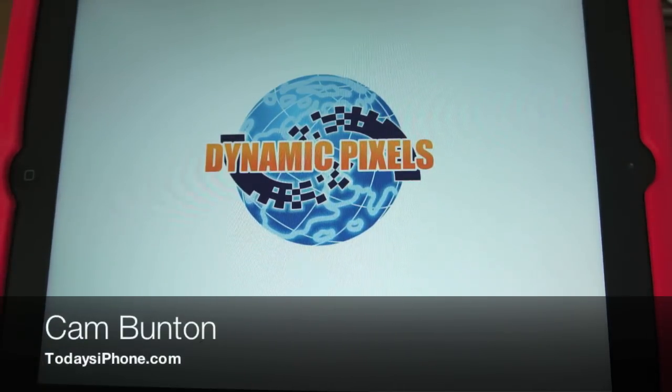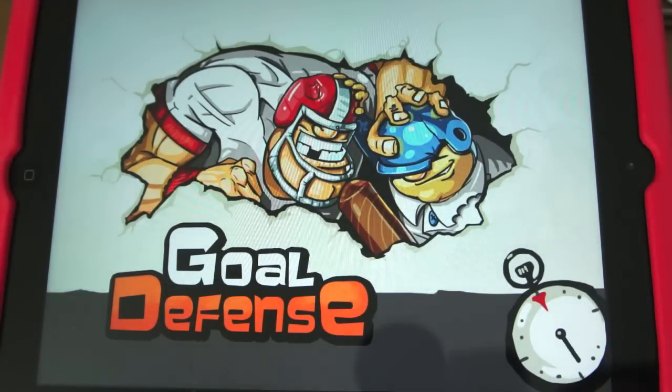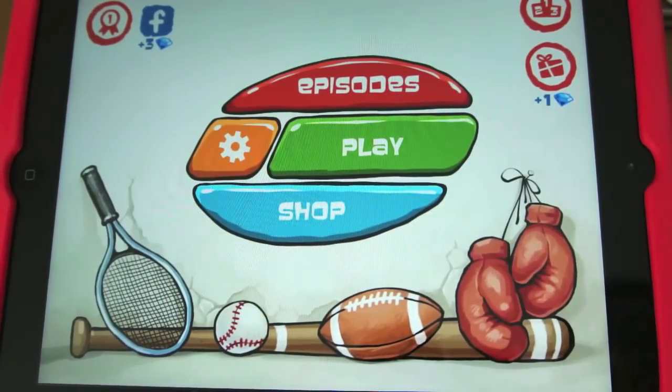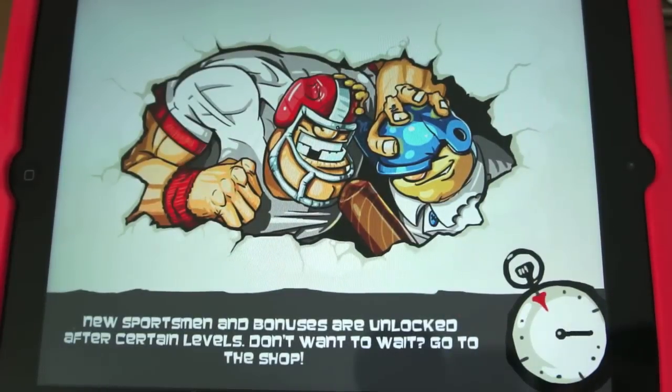Hey guys, Cam here from todaysiphone.com with the second in our series called App Hunter - the name I went with after asking you to choose, which seemed quite popular. This is an app called Goal Defense. Essentially it's a tower defense game but with a little bit of a twist - it's got these funny, tongue-in-cheek animations and illustrations and it's quite a fun game to play. It's free and it's a universal app.